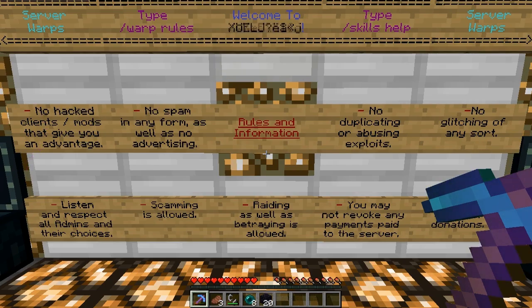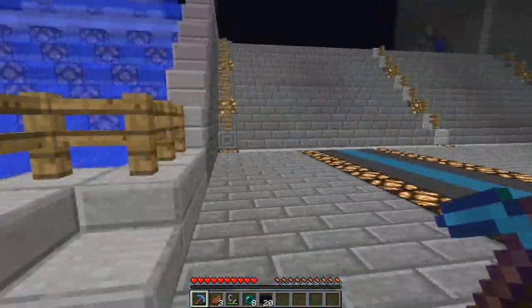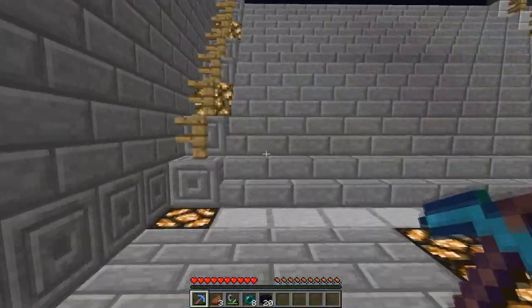Alright guys, so the first step, you're going to need a pick, some munch munch, some flint steel, at least 4 enderpearls — I took 8 just in case — and 20 obsidian.